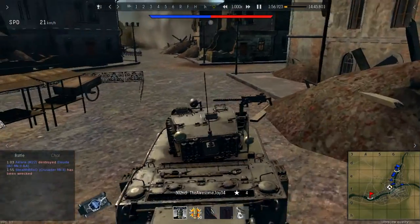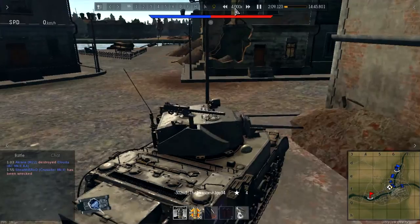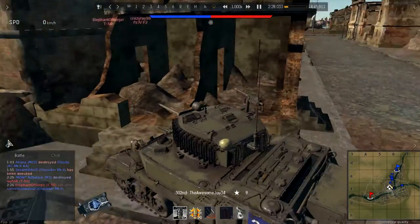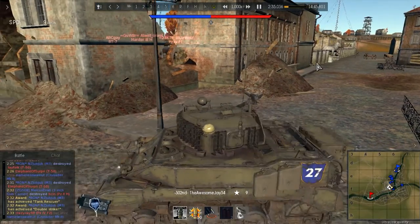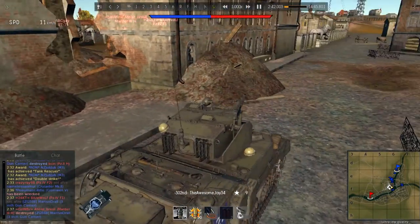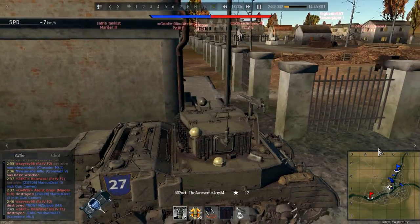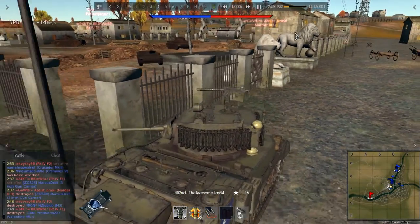I look one way and see nothing, then use the camera glitch to check another angle — nothing there either. I decide to pop around the corner but get some server lag that teleports me into the middle of a wall. It's a miracle I wasn't killed. I pop out and don't see anything the first time, then spot a Marder that I'm completely oblivious to as it goes right by.